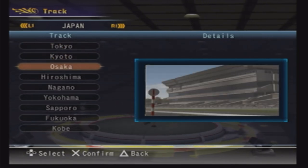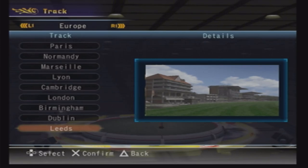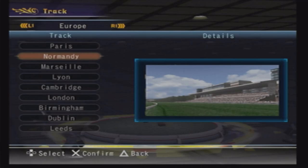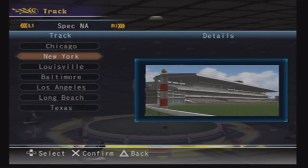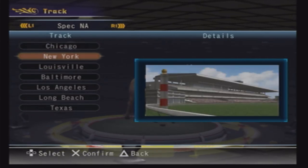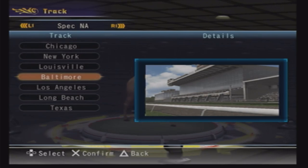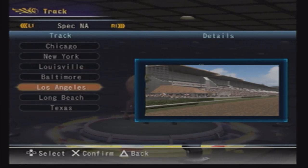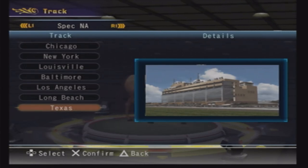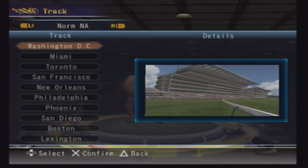There are also tracks in Japan — Kyoto, Tokyo, Osaka, Hiroshima, Nagano, Yokohama, Sapporo, Fukuoka, and Kobe. In Europe, all grass tracks: Leeds, Dublin, Birmingham, London, Cambridge, Lyon, Marseille, Normandy, and Paris. The special tracks include Chicago which might be Arlington, New York which is probably Saratoga, Twin Spires of Churchill Downs in Louisville, Baltimore for the Preakness, Los Angeles, and Texas. International special tracks include Singapore, Sydney, Hong Kong, and Dubai — with a triangular track in Dubai. Pretty neat.